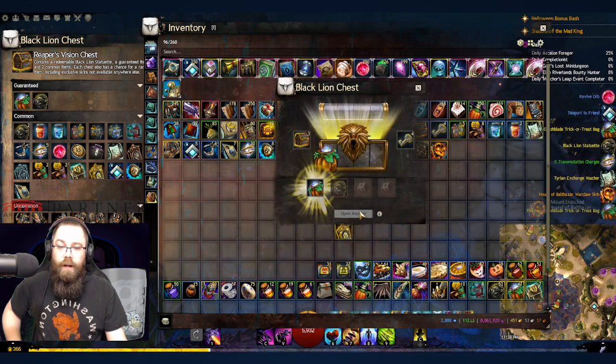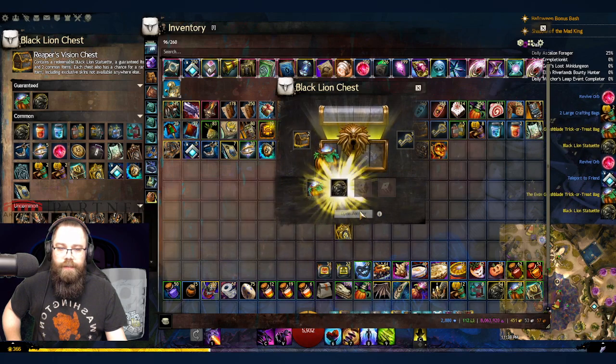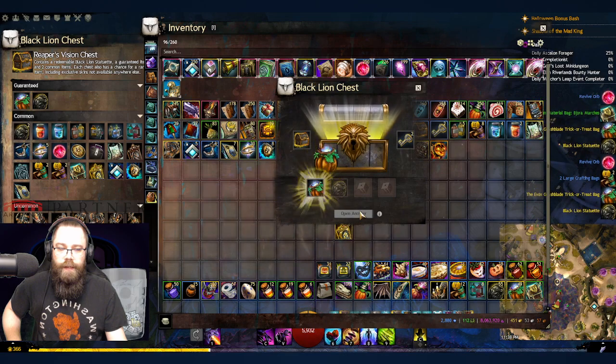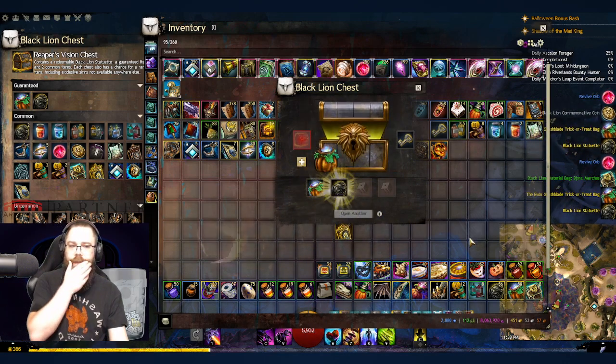There it is — Hound of Balthazar! We don't have all the uncommon items, so I'll open these last chests and see if we can get those greaves. This will be our last chance chest — I'll save this black lion key for another time.